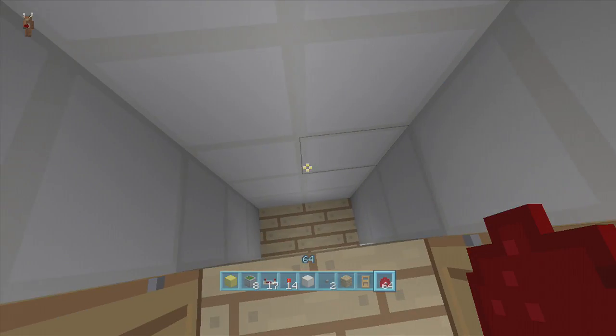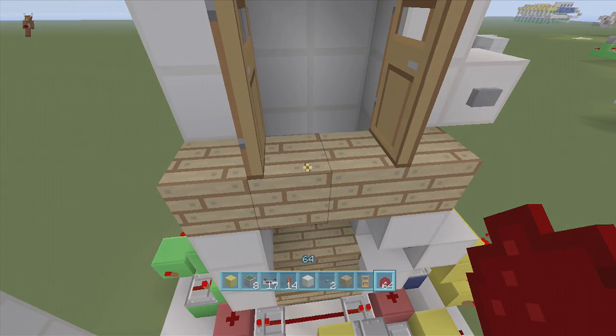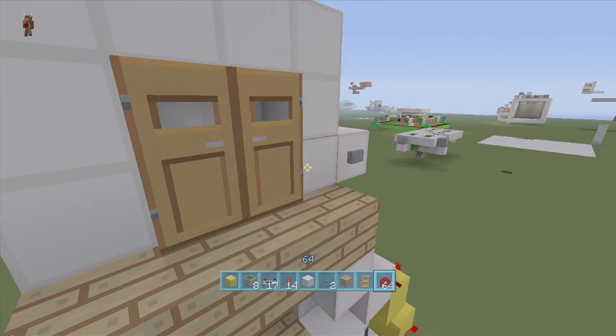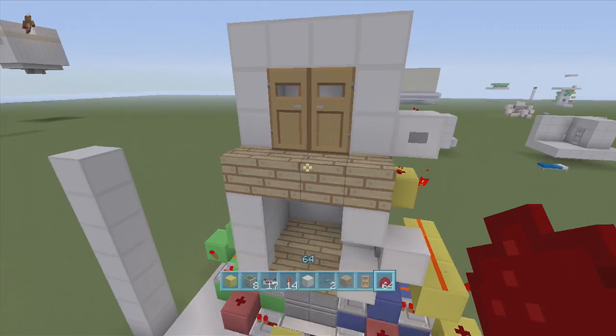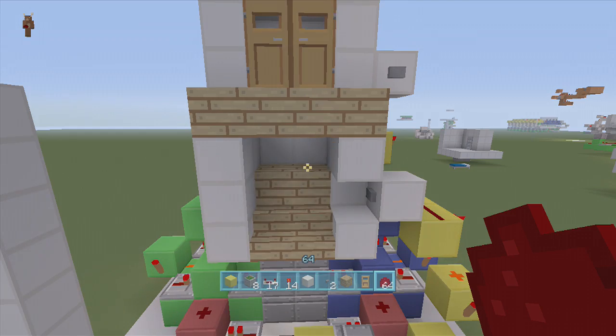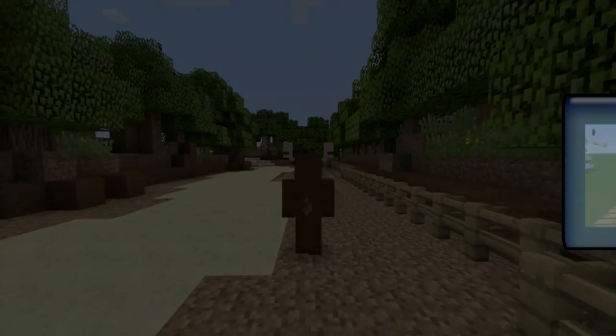And there you guys go — that is how you build my secret room inside a closet, or just a triple piston lift, which is what it really is. If you guys enjoyed this video, make sure to leave it a like and subscribe to stay tuned with my newest videos. All right guys, peace.